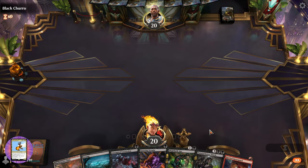Bring out another rat. One, two, three — can only block one. Down to seven life, living on the edge.